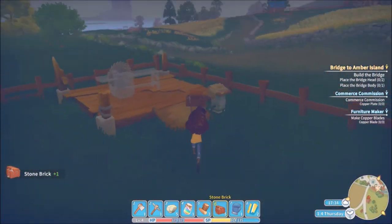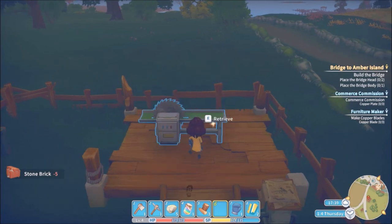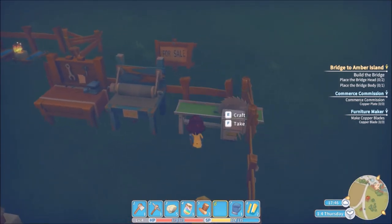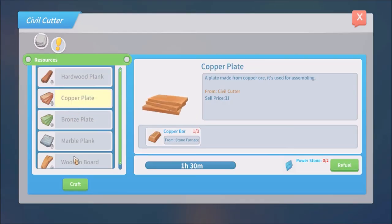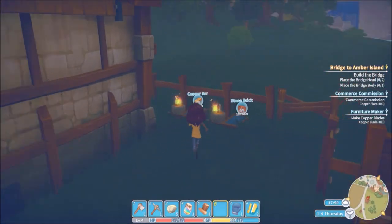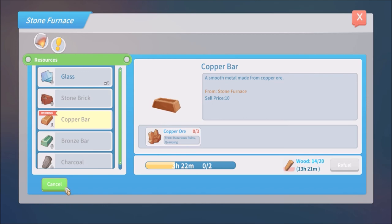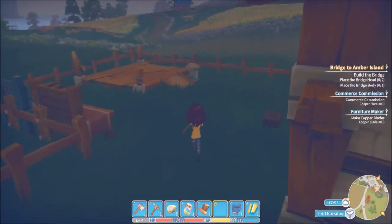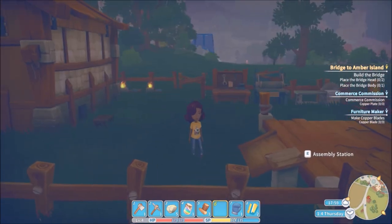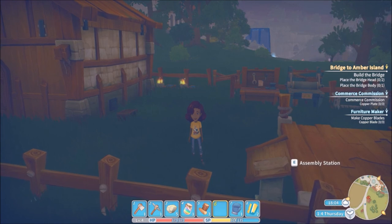The silver cutter is complete, which means we can make the copper plates for our commission. Copper plates need three copper bars — we have two cooking. Going to get more copper and more stone to complete the quests. Not going to complete any quests this part — just gathering the stuff we need to complete them next time.